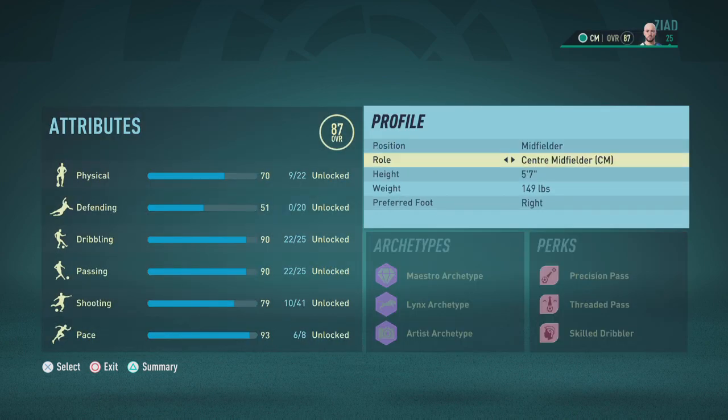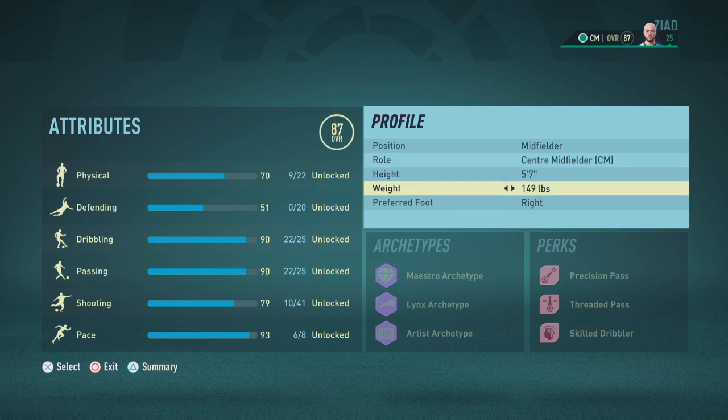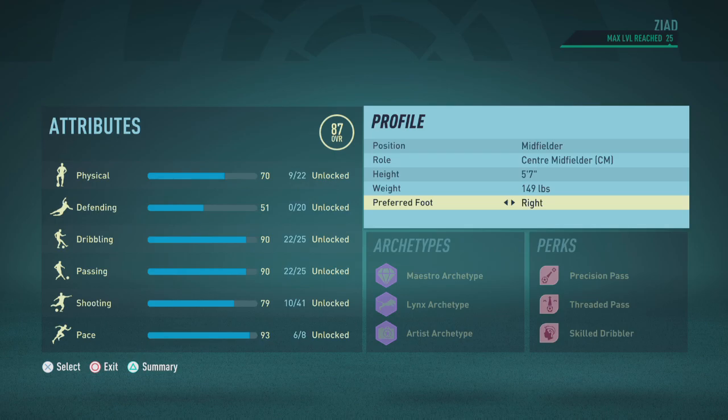Set the position to midfielder, the role of central midfielder, the height at 5'7" which is 170 centimeters, and the weight at 149 pounds which is equivalent to 67 kilograms. The preferred foot is going to be right.